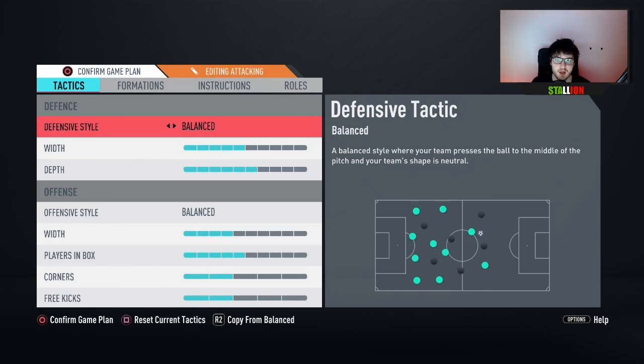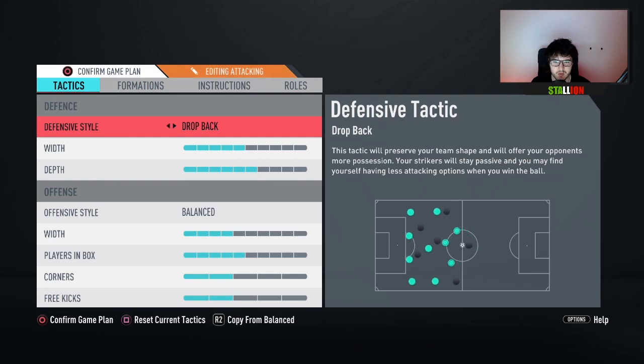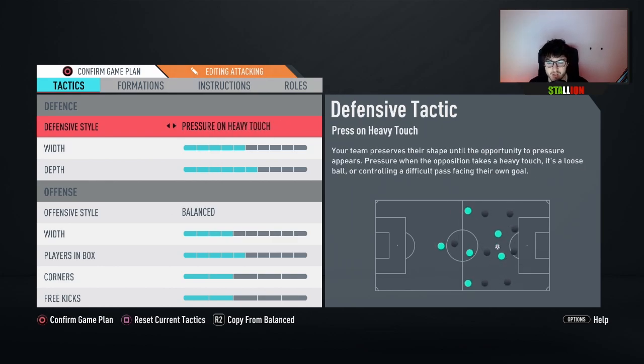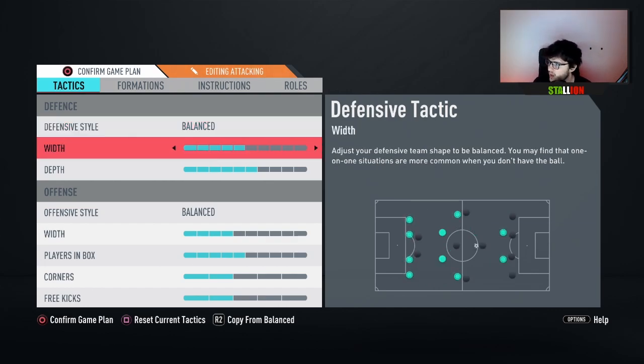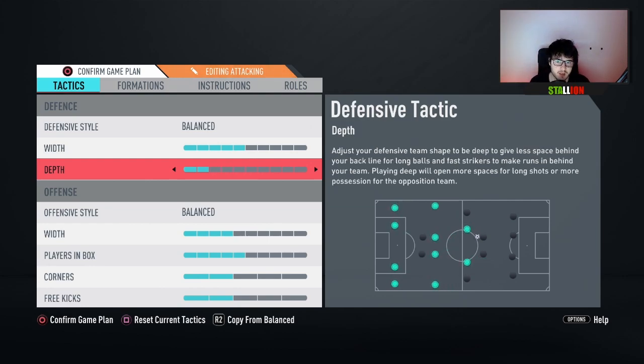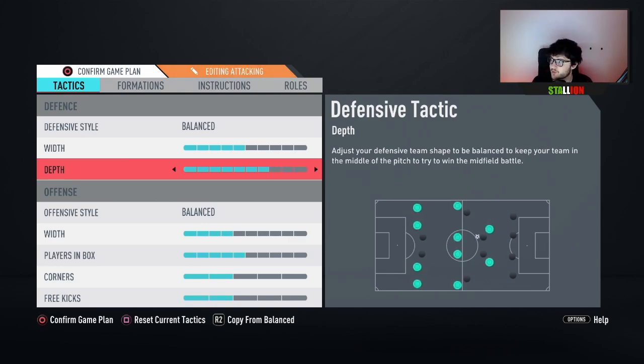We go balanced defensive style because that's just my favorite. I'm not going to use drop back - I can't be bothered with the drop back meta. Constant pressure has stamina issues obviously. Press after possession loss is a bit weird, but you can tinker with these two. Personally, I would try pressure on heavy touch before pressure after possession loss, but balanced is a good starting point. We don't touch the width and we put depth at six, because the problem with the 4-3-3 is you want to keep the gap between the three CMs and the defensive line as small as possible. For me, six is my current setup.